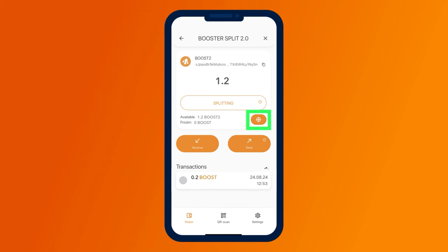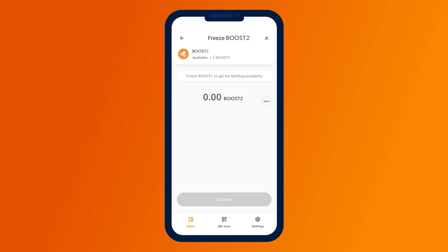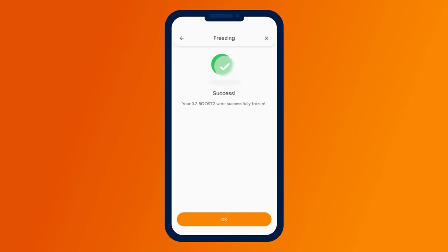Let's start splitting the Boost 2 token. Press the freeze symbol. On the screen that opens, you will see your available balance for freezing and the total number of frozen tokens in your wallet. To freeze tokens, click the Freeze button. On the next screen, you will be prompted to enter the number of tokens to freeze. Enter the desired amount and click Confirm. Next, review the freezing amount and confirm the action by clicking the Freeze button. You will then need to confirm the action with your PIN code. If everything is done correctly, a congratulatory screen will appear indicating that the tokens have been successfully frozen.